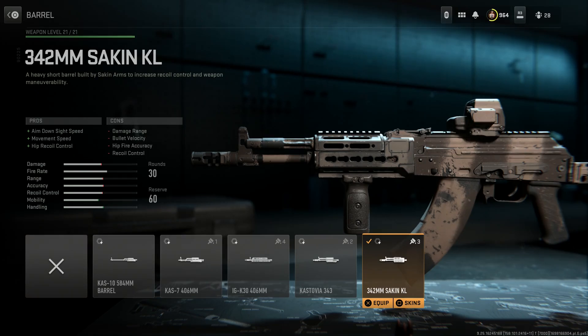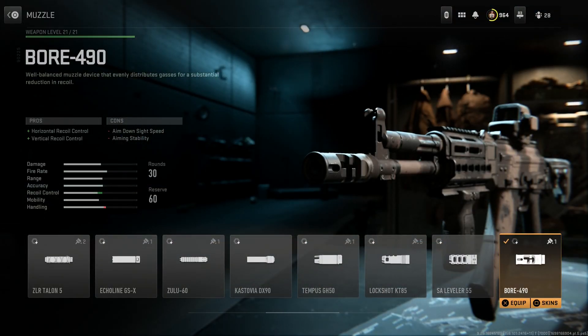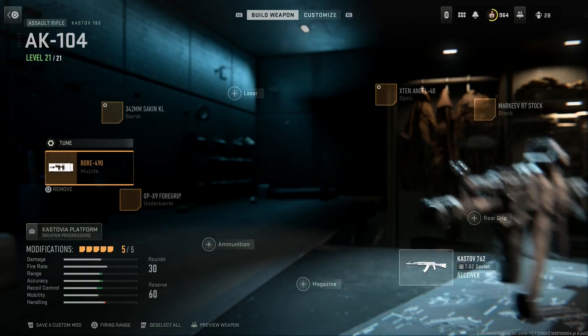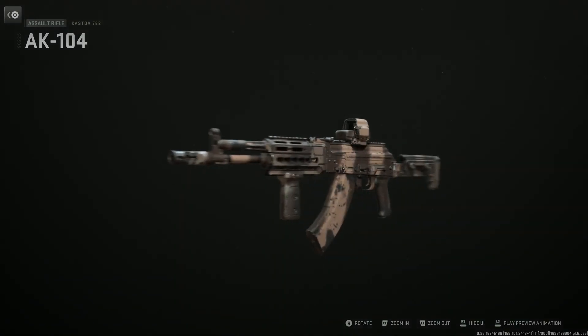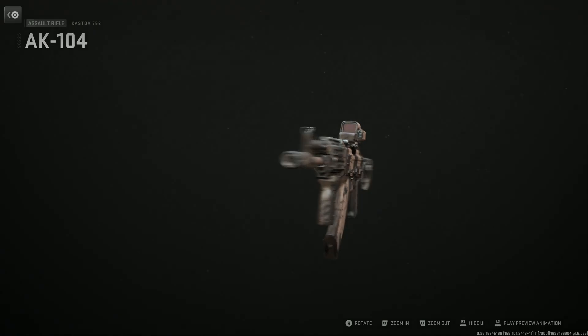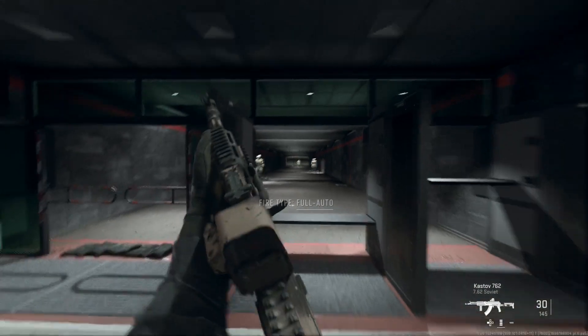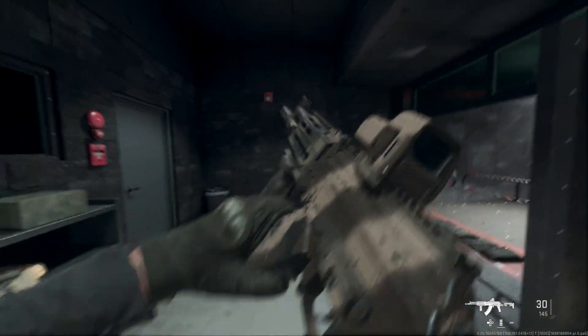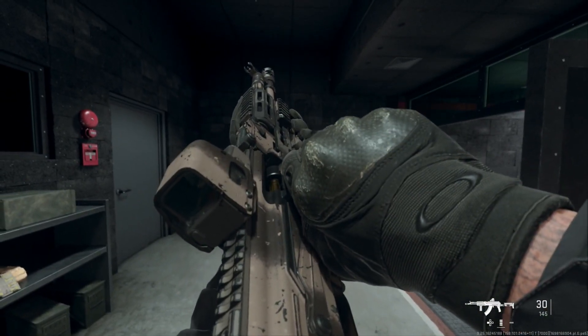The hand guard gives ADS speed, movement speed, and hip recoil control; cons are damage at range, bullet velocity, hip-fire accuracy, and recoil control. We're running the Bore 490 Muzzle Brake for best-in-class horizontal and vertical recoil control for this weapon, and the OPX9 Magpul Vertical Foregrip. The AK-104 fires 7.62x39mm — super clean looking weapon. I love this hand guard; you'll see it on the 105 build too.